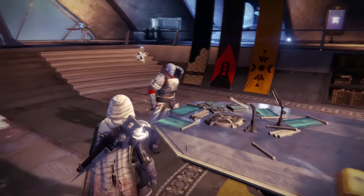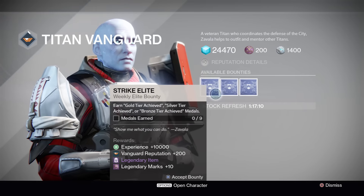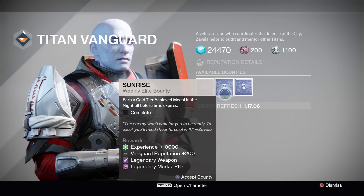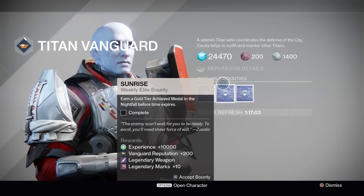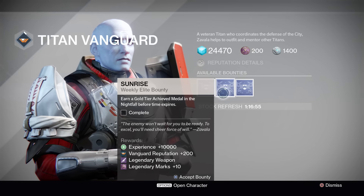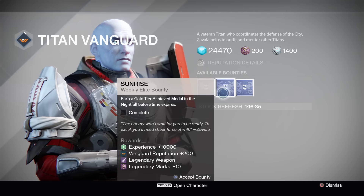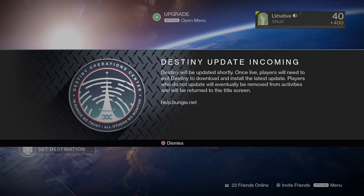While you're down there, talk to Commander Zavala and pick up his weekly elite bounties — they give great experience and Vanguard rep. One in particular is the Sunrise bounty, which gives you a shot at getting the new Year 3 Icebreaker. I was lucky enough to get mine last week — I'll leave a link to that video. I had to grind about five weeks before it finally dropped. It's worth it — the ammo regen is a little slower than Year 1, but it's still a great nostalgic weapon.